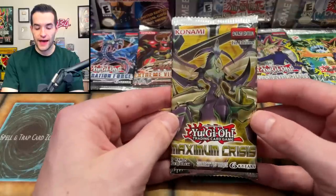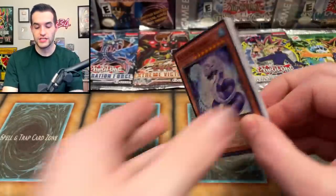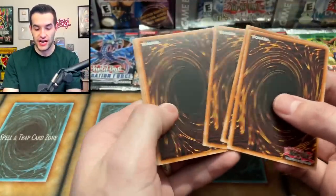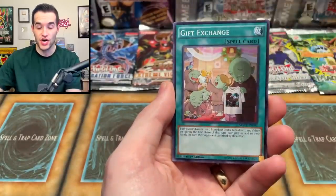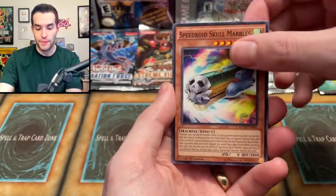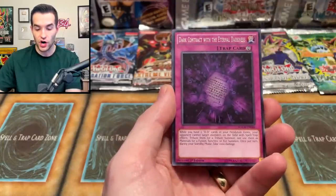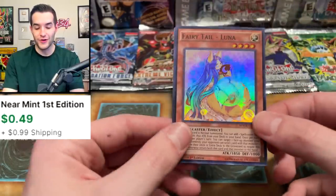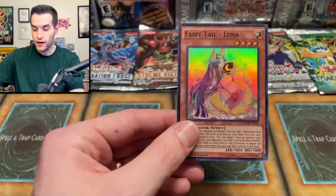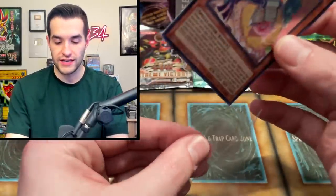Let's go back to Maximum Crisis First Edition — can we get Ash Blossom and Joyous Spring? We pulled Set Rotation, Diddy Ghost, Gift Exchange, Kaiser Sea Snake, Speed Roid, Skull Marbles, Disciples of the Draco Phoenix, Dark Contract with Eternal Darkness, and Fairy Tail Luna — actually a pretty good card. But it's a Guaranteed Super, so no foil.